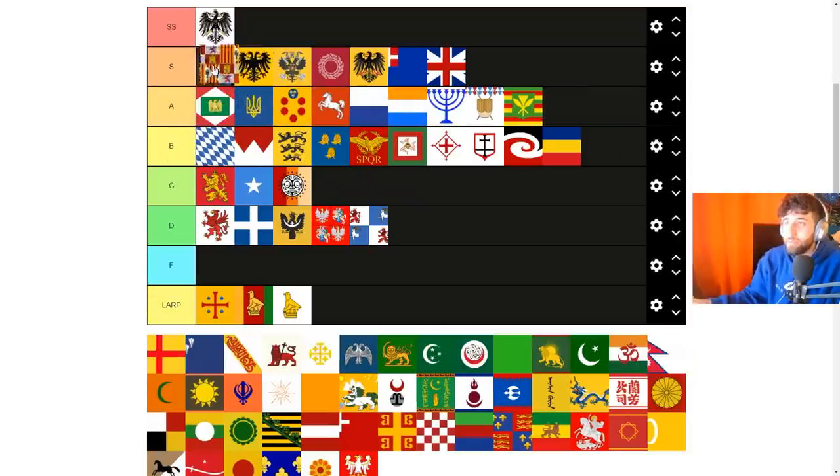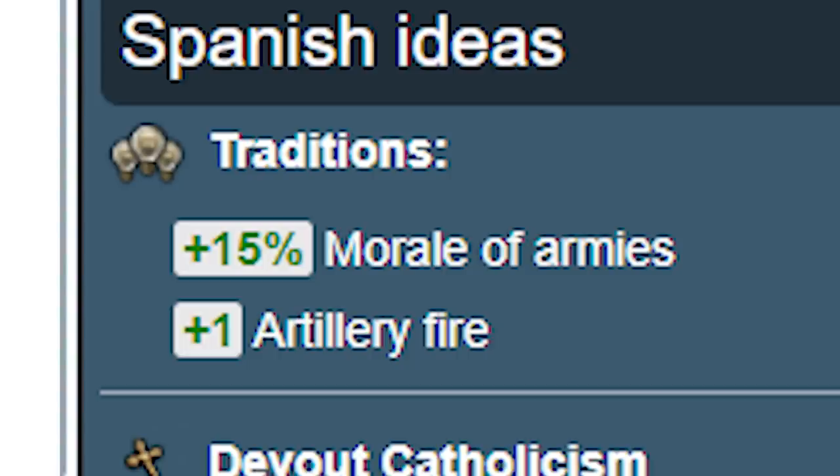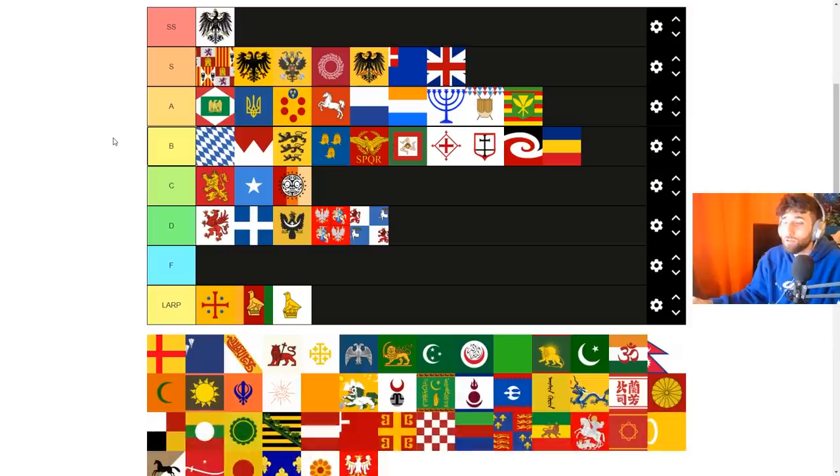Spain — this is definitely S tier, top of S tier. Plus one artillery fire is bonkers — so strong. It only tapers off in the very late game, but with a full back row you do so much damage. That's on top of the Spanish mission tree and the fact that forming Spain integrates another country for free, similar to the Polish-Lithuanian Commonwealth decision. It is an end game tag, but you already have one of the best military idea sets in multiplayer. It's still one of the best idea groups and mission combinations in EU4 — deserves top of S.